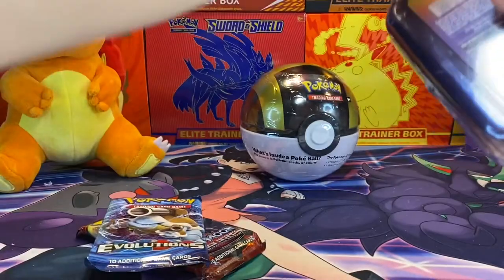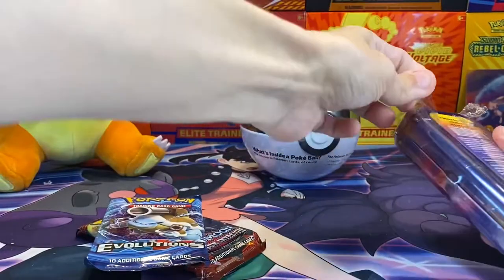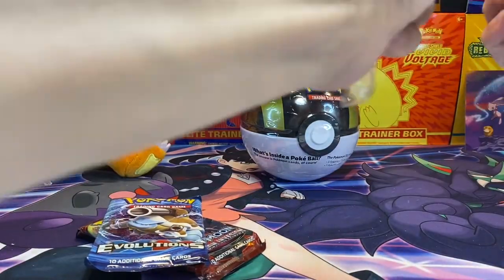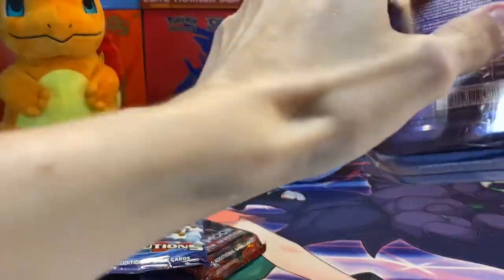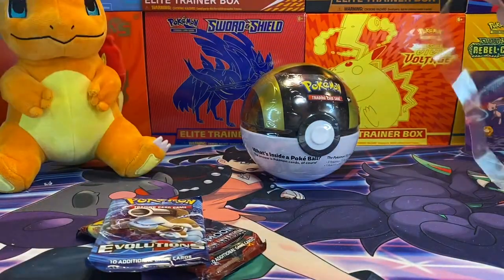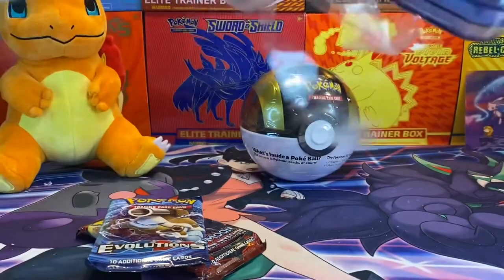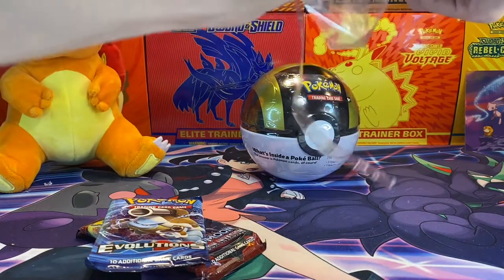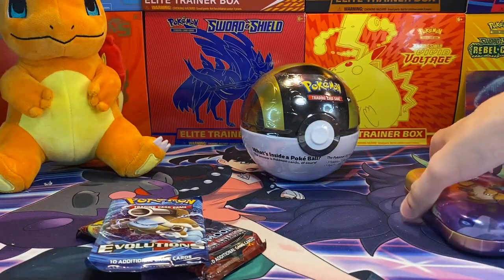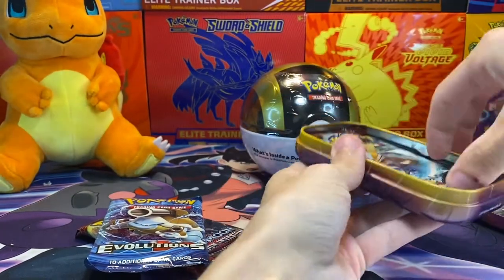I just want to have two of them - are you kidding me? This better have something crazy. I better be pulling Charizards in these. I don't know about products like this, how they work - if all of a sudden this had an Evolutions, this had an Evolutions, this had an Evolutions, is there a possibility that you pull like three Charizards? Or is it still like you're only guaranteed certain things in a sealed product? I don't get to open a lot of this.